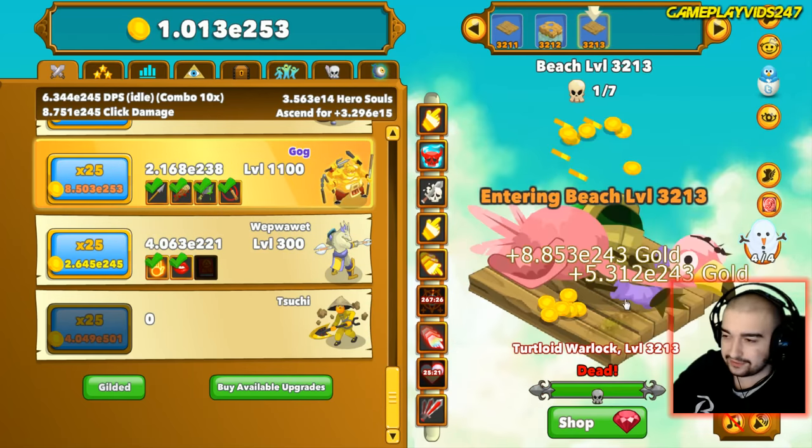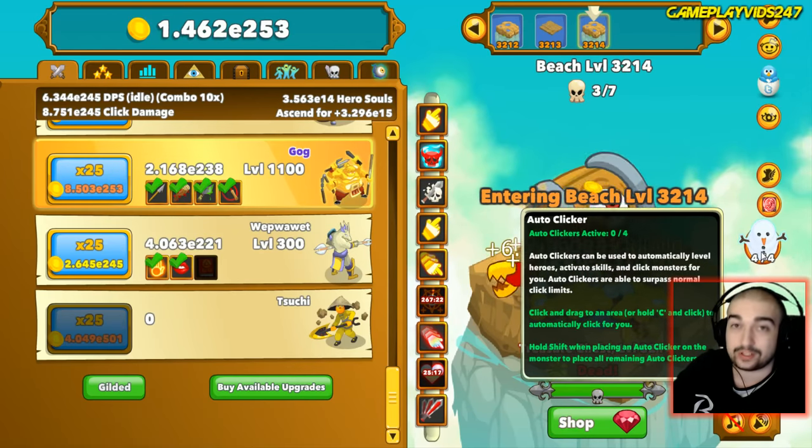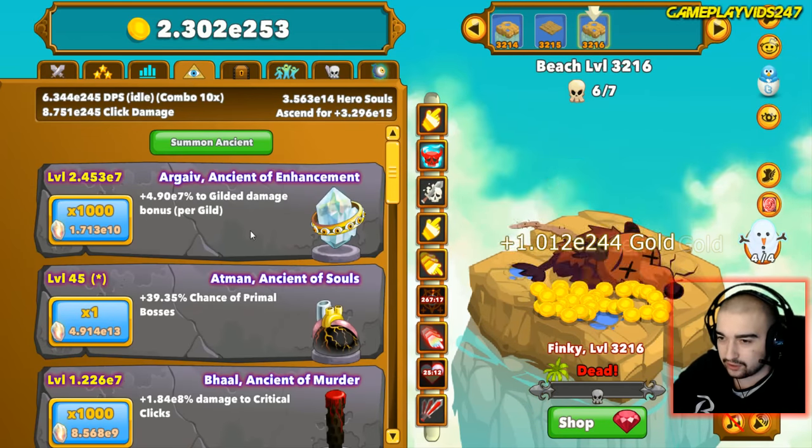Just remember - each idle auto clicker actually gives us a gold boost thanks to Noggrinit. So keeping the idle boost active is important for gold income.